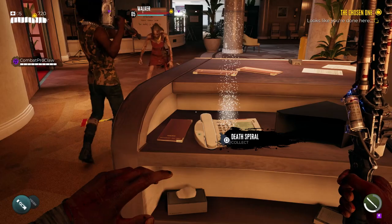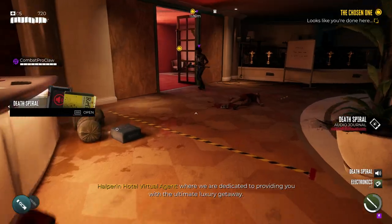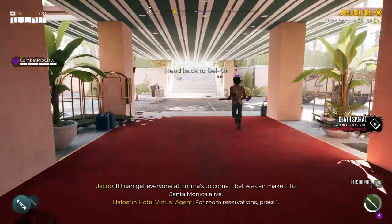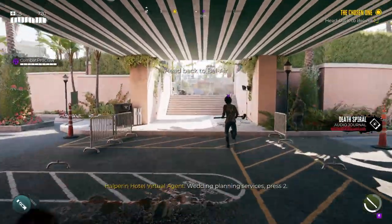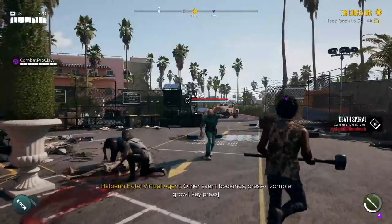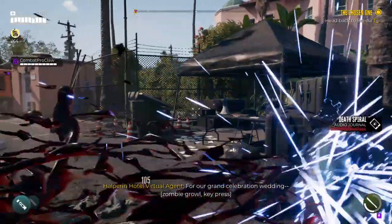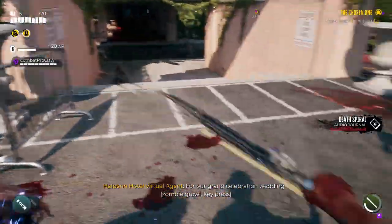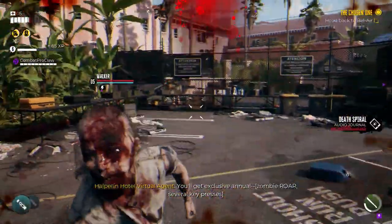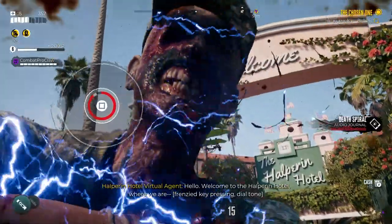The Brutalizer is one of the most long-winded legendary weapons to obtain. You must complete the entirety of the Bozzi art side quest. You'll first need to complete both other side quests in Beverly Hills before the artist will appear. As you unlock new apex variants, this artist will require new limbs to complete her work of art. Once her project is complete, she will give you this maiming weapon.